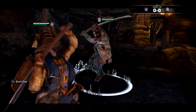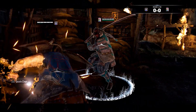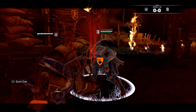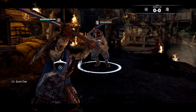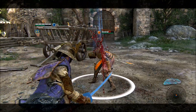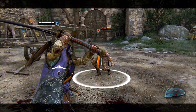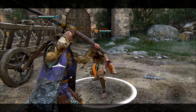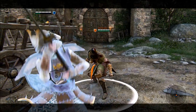Next up is an undocumented technique that you could call a glitch. What is happening here is you are canceling the top heavy into the side heavy for a second rep of the top heavy unblockable, which is perfect for throwing off parry timings. This can end in either a top or side heavy, and can be repeated as many times as you have stamina. It's quite difficult to do, and you may very well need to practice it quite a bit, as the speed you need to pull it off at is not much slower than lashing.